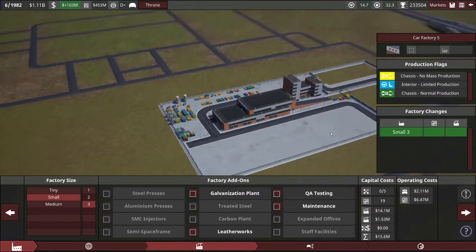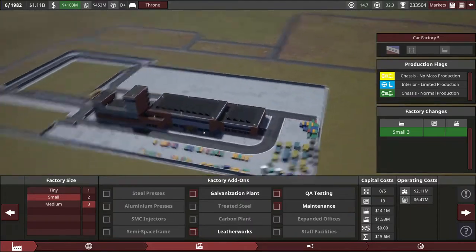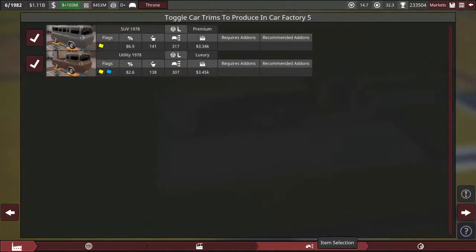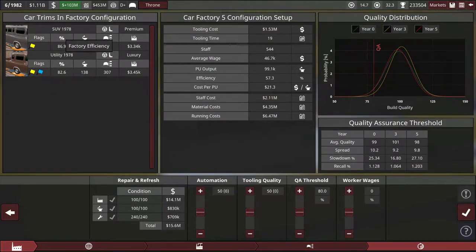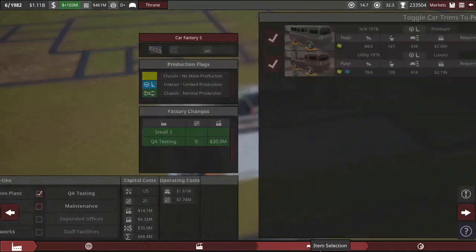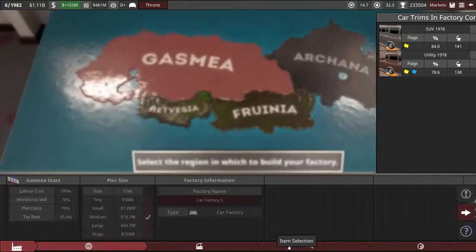The Throne is made of aluminum, and aluminum presses don't unlock until the 1990s, so this is still a very hand-built car — probably a smaller factory. It's running around 80% efficiency. I can easily afford to max out the tooling quality and tack on QA testing. Basically everything in a small factory is pretty cheap for me at this stage; we're sitting on a billion dollars of legitimate money. It's a pretty high-tooling factory.